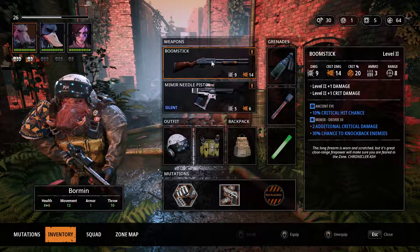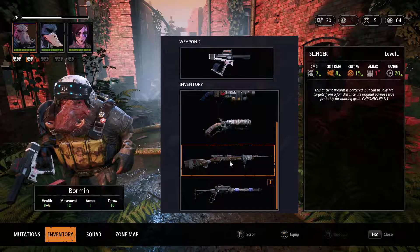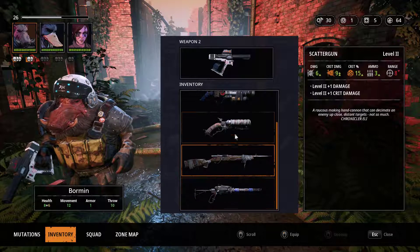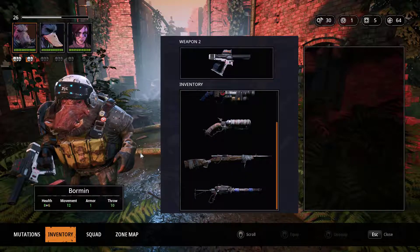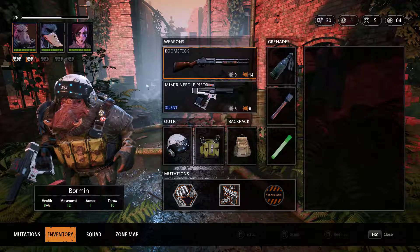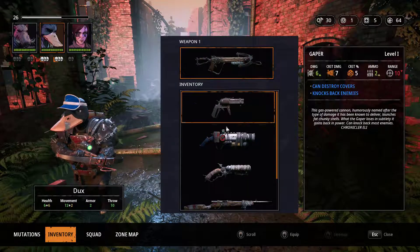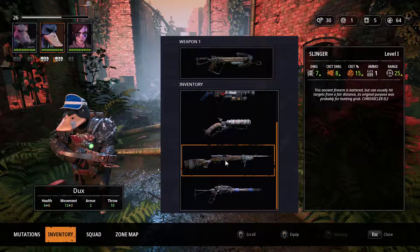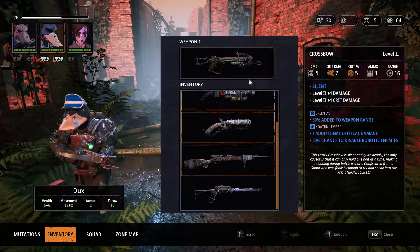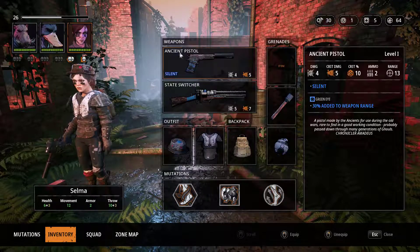We've got a new weapon - the Slinger! But it's not a quiet weapon. I kind of want a silent weapon on everybody. I like his shotgun - plus it's got all the mods on it at the moment which would be a pain to take off. The Slinger does more damage: five, seven and five percent critical, whereas this one's doing seven, eight and 15 percent but it's a silent weapon.